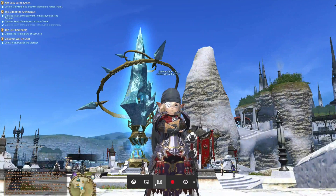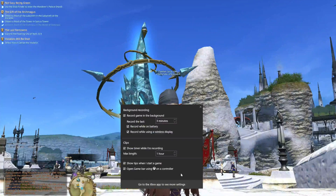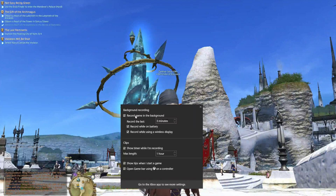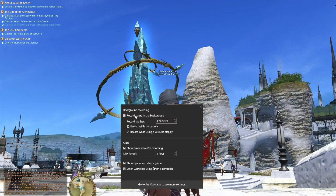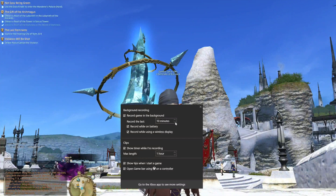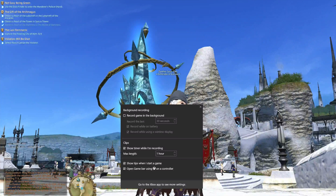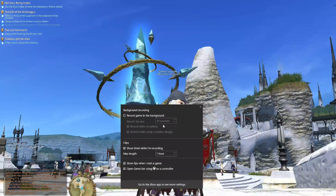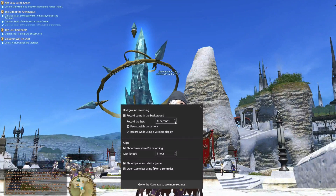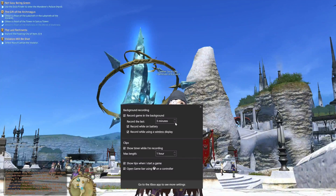Hit the PlayStation button again. You can hit 'Record That' — it will record the last thing. Here are the actual settings for recording. Background recording is completely optional — I actually turned this on. It came default unchecked, but it said record the last 30 seconds. Record while on battery, record while using a wireless display — you choose that. You can also set it for up to 10 minutes. I usually keep it on three minutes.